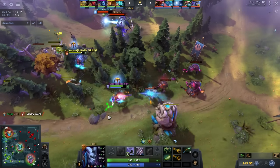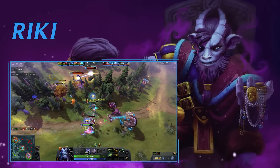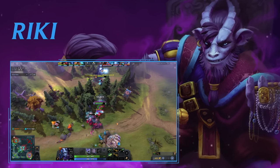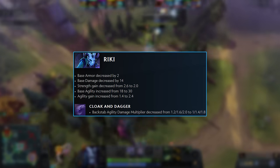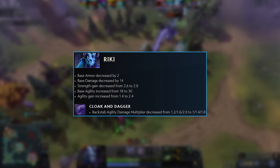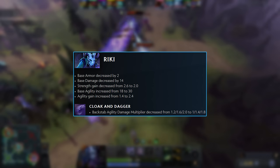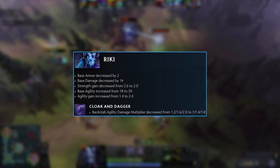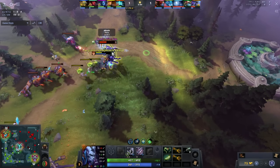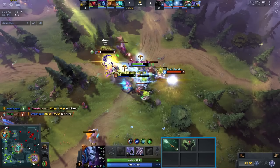The first build is one of the most buffed heroes of the patch — and it's kind of funny because at first glance I didn't think much of this change. Riki got bizarre changes: he lost base damage but gained agility, which gave him bonus attack speed early on. It didn't change his base armor but it does give him a lot of attack speed, and also a little bit more damage at level six.